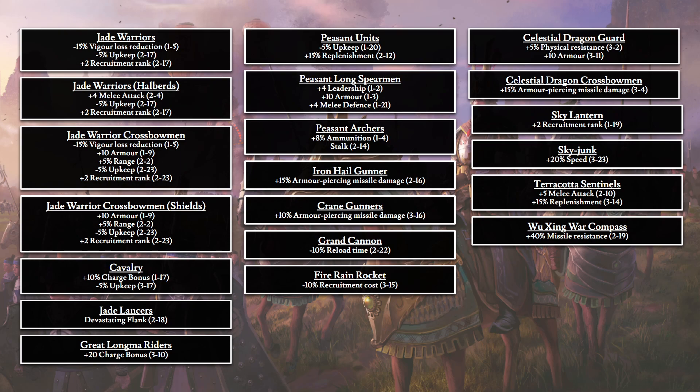Finally, Celestial Dragon Guards get plus 5% physical resistance and plus 10 armor. Celestial Dragon Crossbowmen get plus 15% armor-piercing missile damage. Sky Lanterns gain plus 2 recruitment rank, while Sky Junk gets 20% speed. Terracotta Sentinels get plus 5 melee attack and plus 15% replenishment. And the Wuxing War Compass gains plus 40% missile resistance.